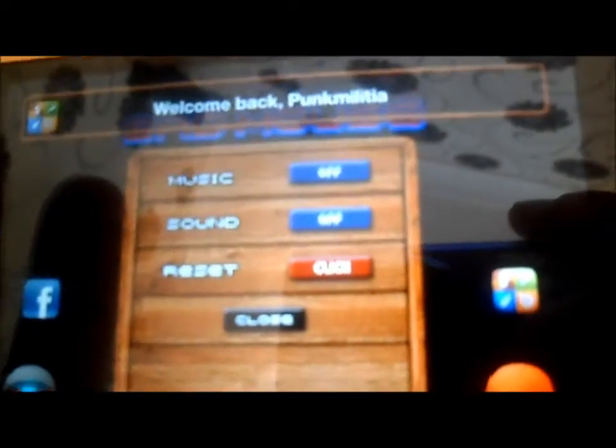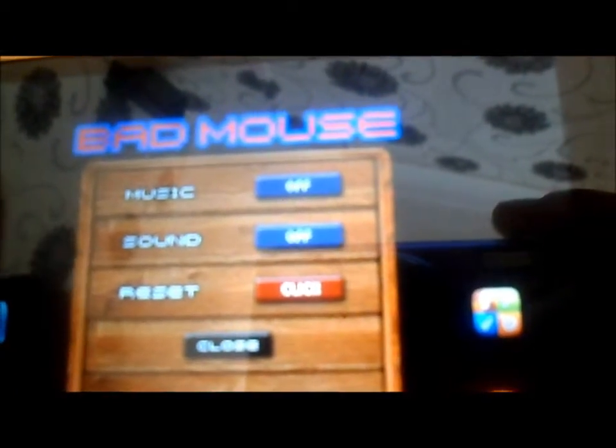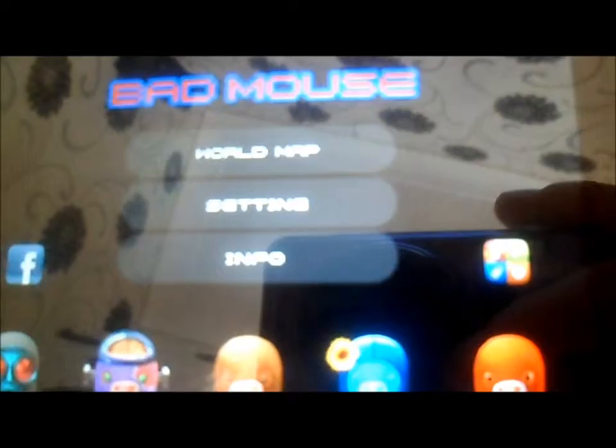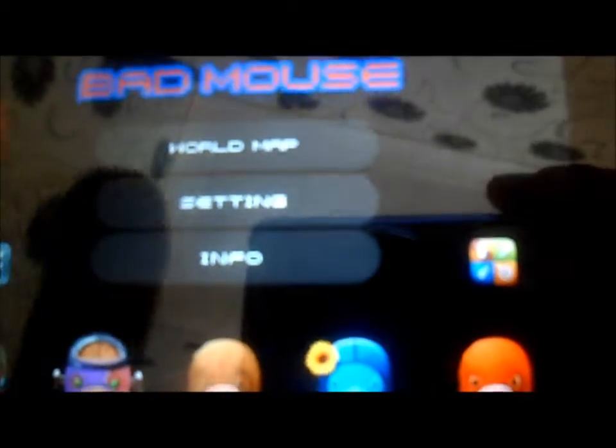Let's start off with the settings. There is music, sound and reset settings. It's integrated with Game Center and Facebook — options aren't too bad. There's an information screen with credits, and then there's the world map screen.